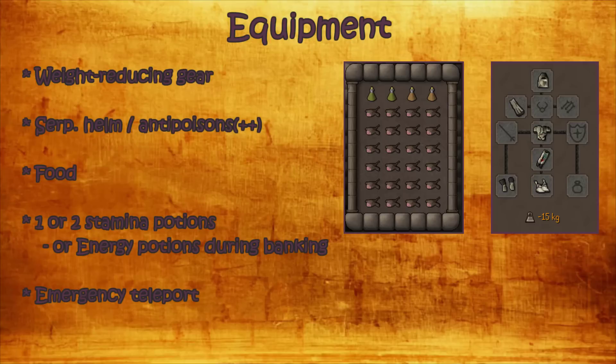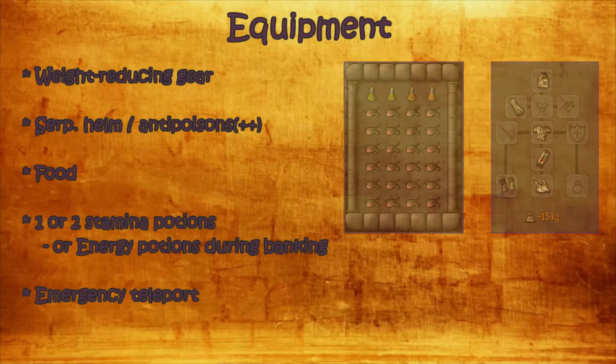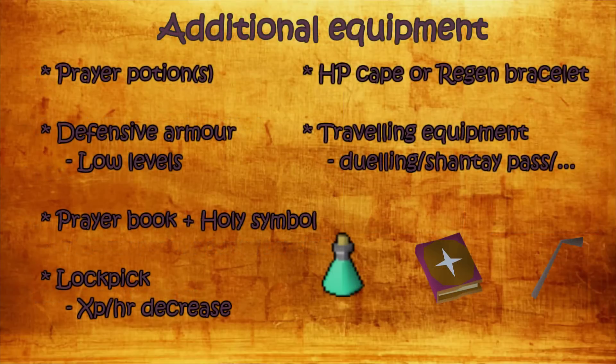You should bring an emergency teleport because if you die in the pyramid all items you drop will be lost permanently — it is not a safe death. So bring an emergency teleport if you're a lower level or have low HP. I never have to use it, but better safe than sorry. Besides this setup, if you're a lower level and protecting from melee against the monsters, you can bring some prayer potions to extend your trips. Some lower levels also use defensive armor against zombies or the scarabs that spawn from the chests.